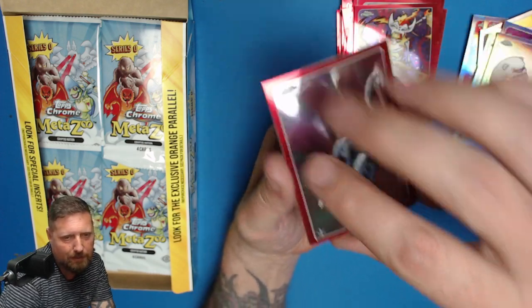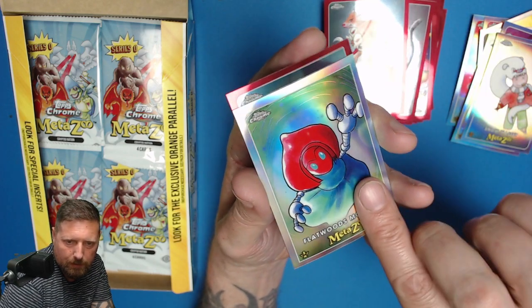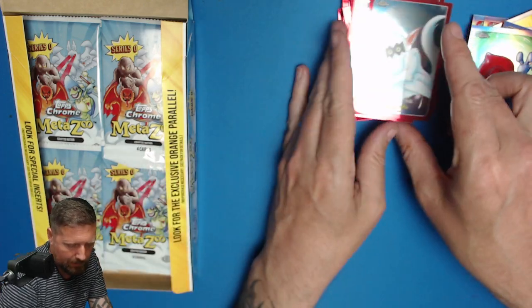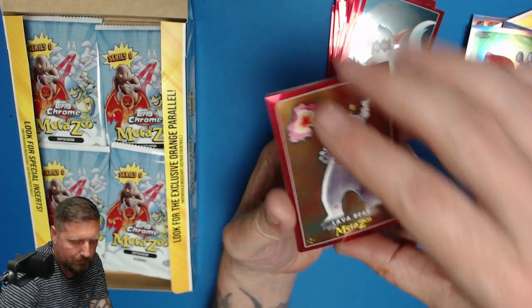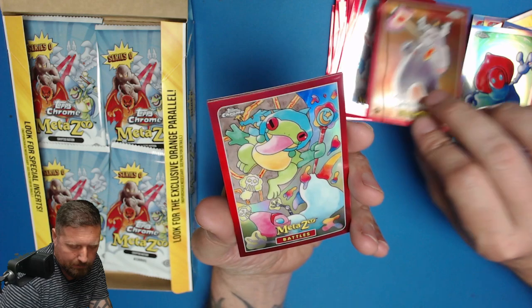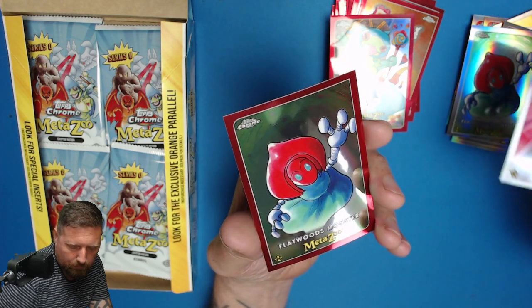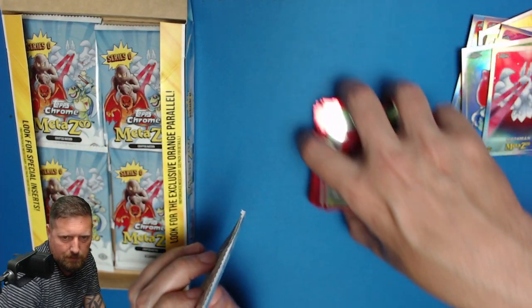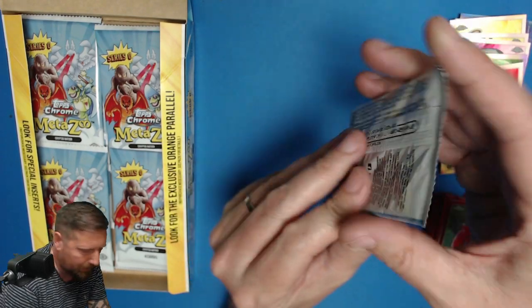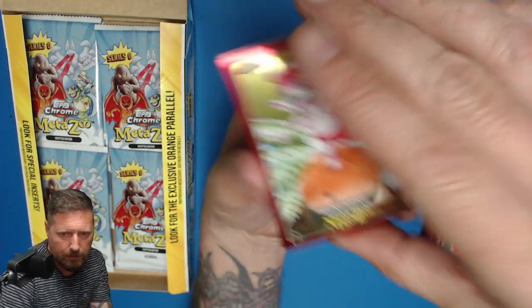You won't see many of these hobby boxes on the counters anywhere — these are intended for collectors. Got a silver border, White Thang. Getting through slowly — I'd love to have a couple of hits in this box. All the artworks are absolutely brilliant. We've got a Mothman! It'd be cool if we got the Mothman orange refractor. Let's see what we can pull from the next packet — going to speed this up a little bit.